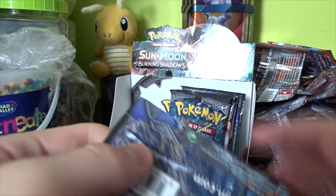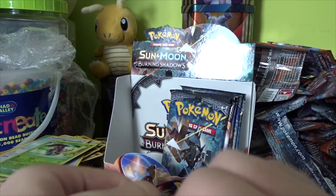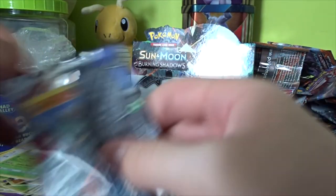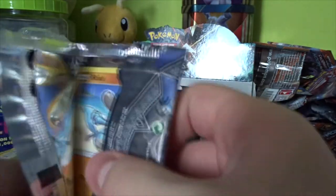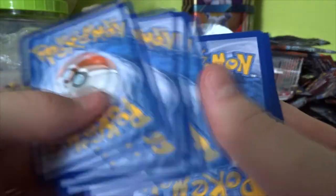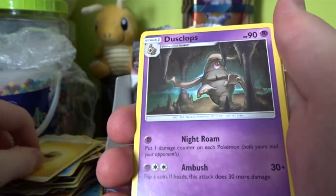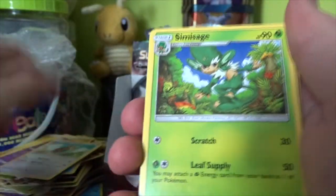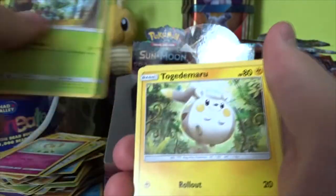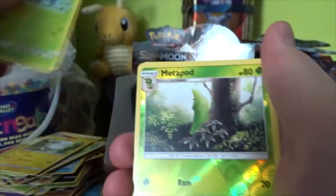We've only gotten one Full Art so far. I kind of wish we got a second Full Art — well, technically we got the Full Art Trainer. But Acerola is probably the worst Full Art Trainer to pull. Either way, still a Full Art Trainer — I can't complain. We have a Lightning Energy, a Dusclops, a Noctowl, a Simisage, a Riolu, a Cutiefly, a Dedenne, a Togedemaru, a Wimpod, a Reverse Metapod, and a Tangrowth Regular Rare. That is a Sinnoh Pokémon I don't really like for some reason — probably because it's strange.